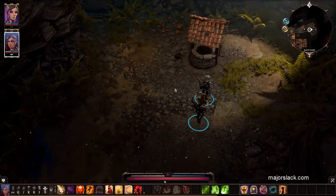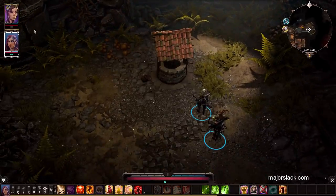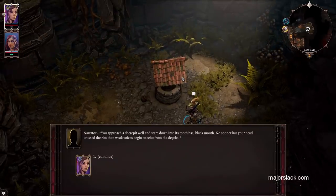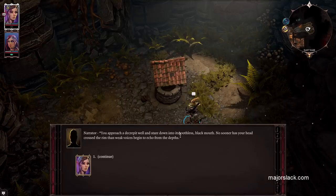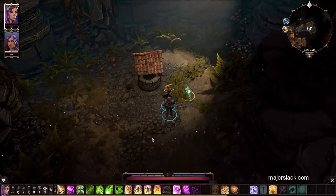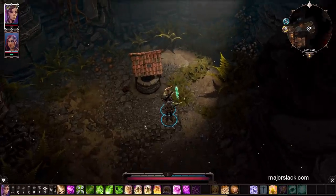This well is going to give up a ton of loot if you've got Fane's Shapeshifter Mask. Let's interact with it — approach a decrepit well and stare down into its toothless black mouth. No sooner has your head crossed the rim than weak voices begin to echo from the depths: 'Thirst... dry thoughts... drink... water... water.' Okay, now all you have to do is splash water on it somehow.